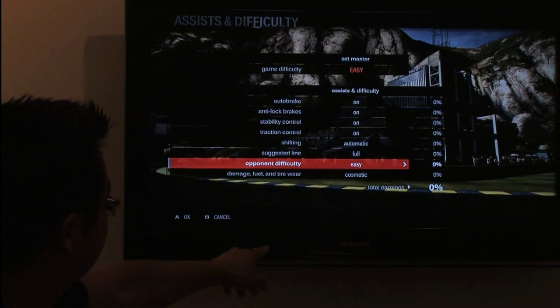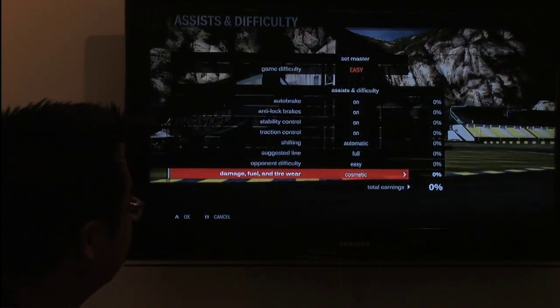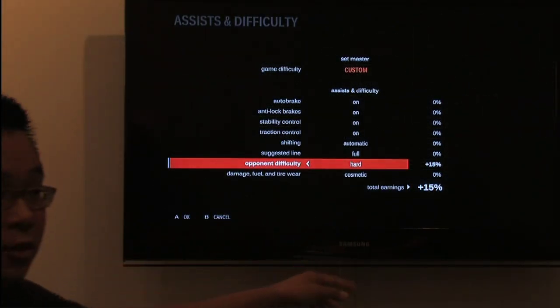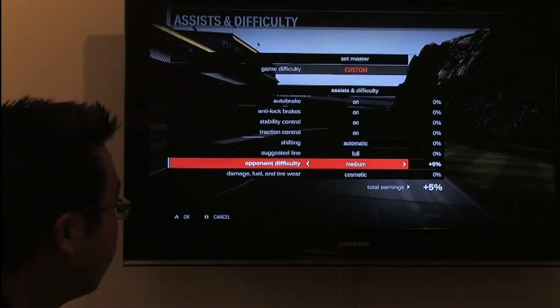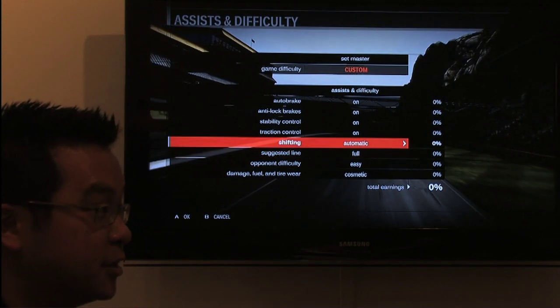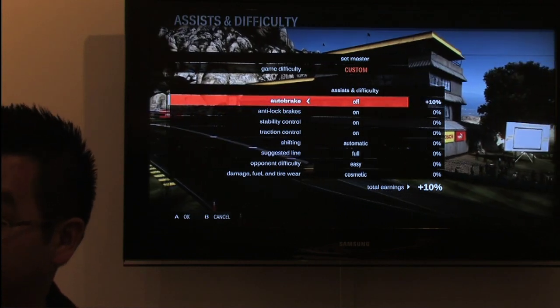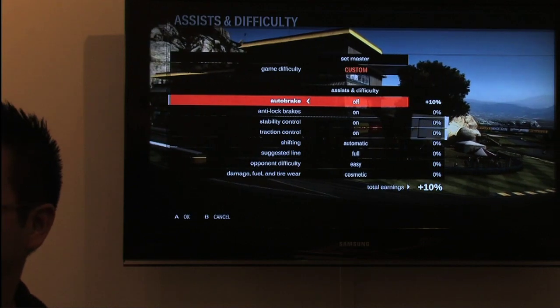And you want the zero penalty system, so if you turn any of them off — just go ahead and turn a couple off — you'll see how the total earnings goes up. So it's rewarding me with more credits at the end of the race. The more you challenge yourself and turn those off, the more credits you'll accrue and the more cars and parts you can purchase.